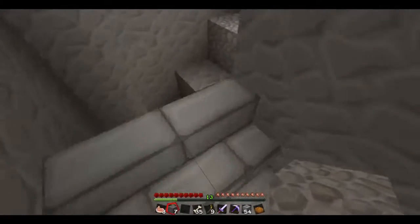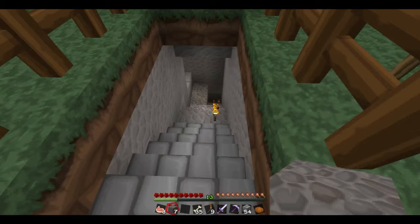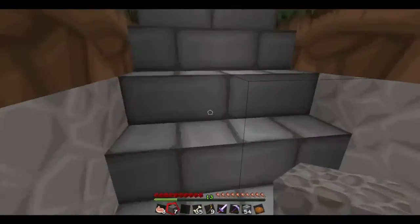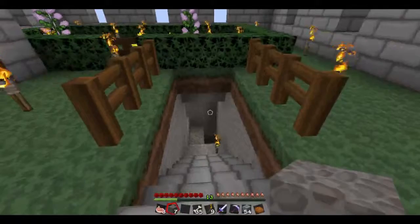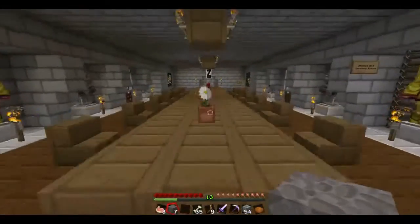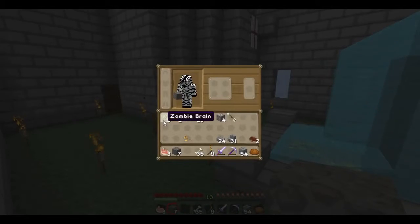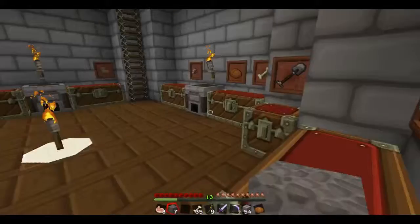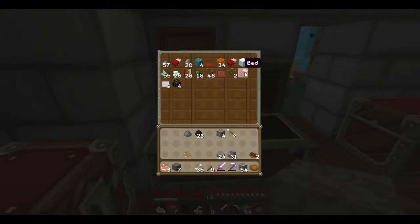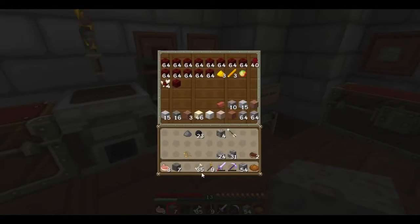I've started thinking about the entrance because the staircase goes down there and then it spirals into a pain. What I'm thinking is I'm going to have a staircase going down, and then when I'm pretty much above the original entrance I'm going to have a ladder just going down. I'm going to make this a bit prettier. We've also got zombie brains, which I thought was a new thing but it just replaces golden flash, which is quite cool.